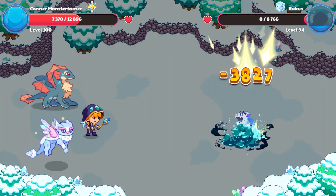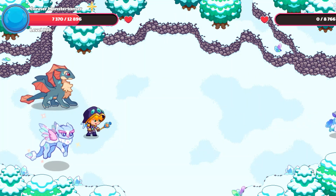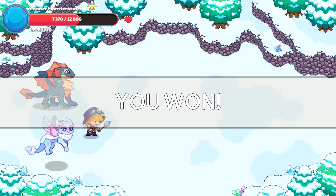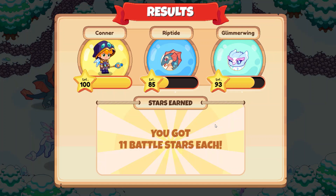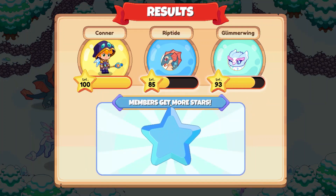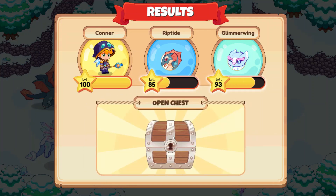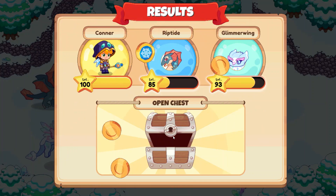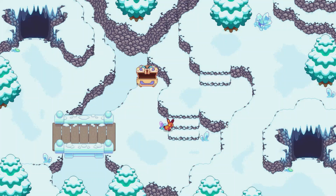And down we come on Ruckus. Goodbye! We won, guys! 11 Battle Stars here. 5 more member stars. Let's open up this chest and see what we have inside — 100 gold coins and 20 shivers.